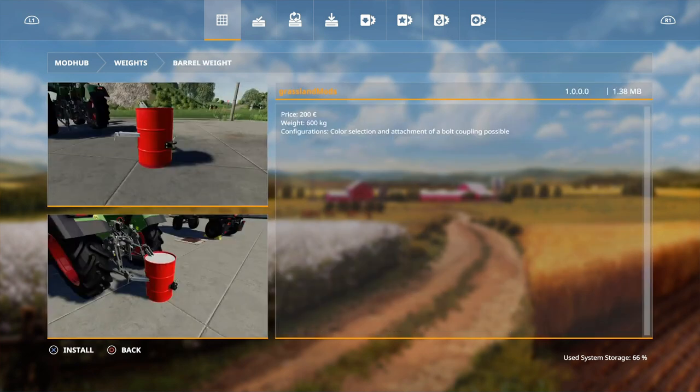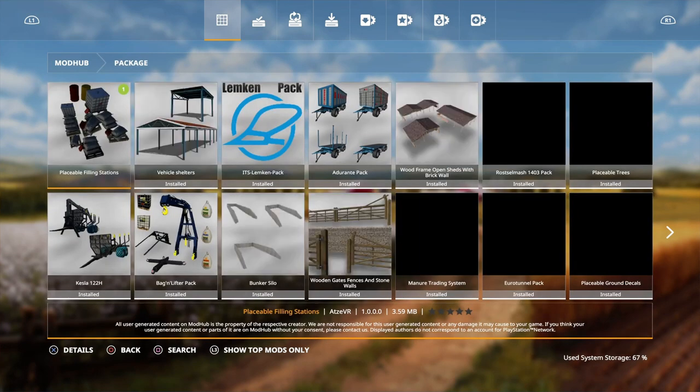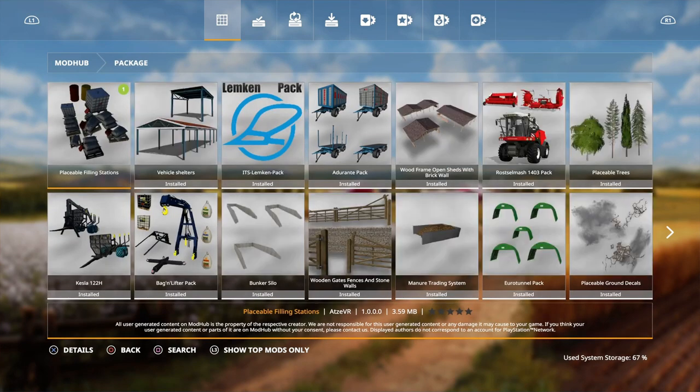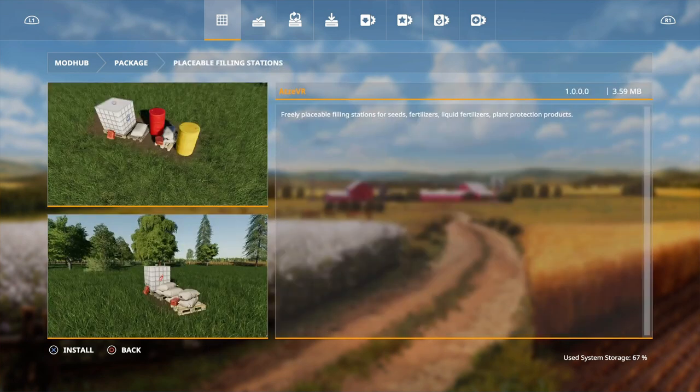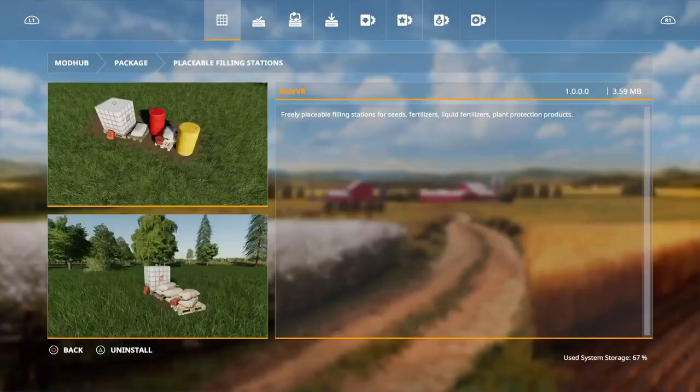We have the Barrel Weight by Grassland Mods — price is 200, weight is 600 kilograms. You can do color selection and attachment of a bolt coupling. Then under packages, we have the Placeable Filling Station by ATZVR — freely placeable filling stations for seeds, fertilizers, liquid fertilizers, and plant protection products. Let's download that one.